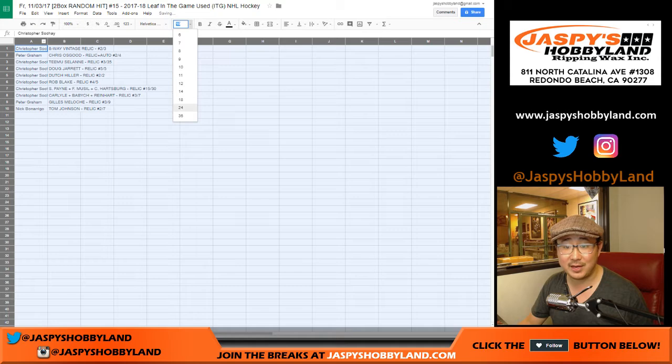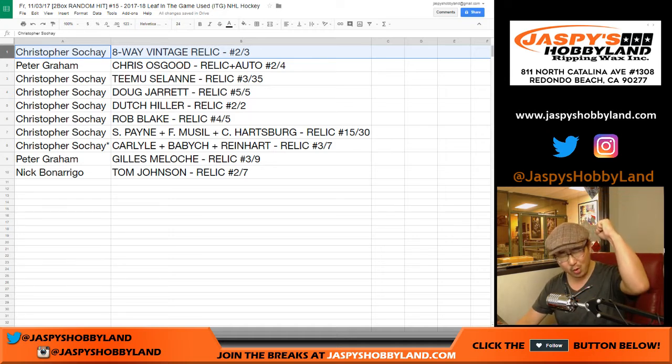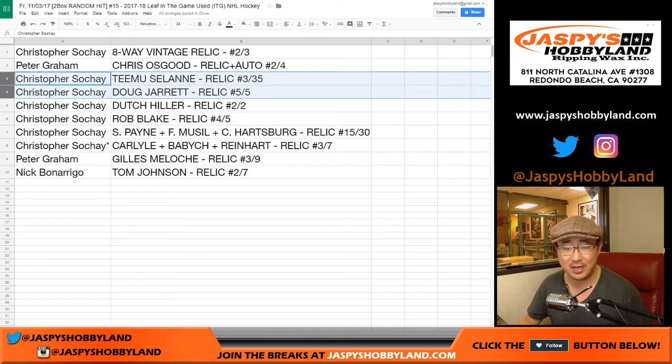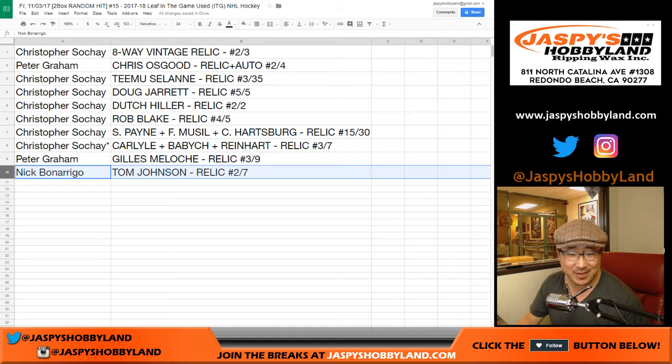That is strong. Chris, you get the eight-way vintage relic two out of three — all aboard the Big Hit Express! Peter Graham gets the Chris Osgood relic, two out of four. Chris also got the Timo Solani, the Doug Jarrett, the Dutch Hiller, the Rob Blake, the triple relic, and the other triple relic. Peter Graham gets the Meloche relic three out of nine, and Nick B gets the Tom Johnson relic two out of seven — that's a piece of the seat. Nice.